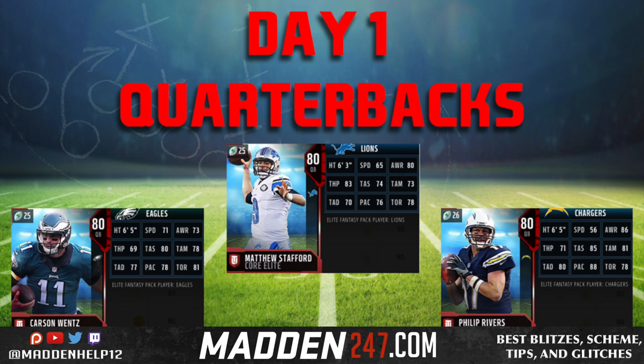Between these three quarterbacks, the one I would personally go with — so far I've seen that Madden 18 is a real scramble-heavy game — so Carson Wentz would probably be my pick. If you want to sit back in the pocket, Phillip Rivers is the guy. And if you want someone with a big arm that can throw the ball down the field, you definitely want to go with Matt Stafford.